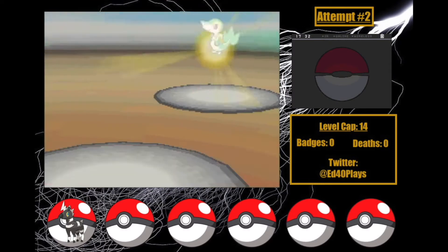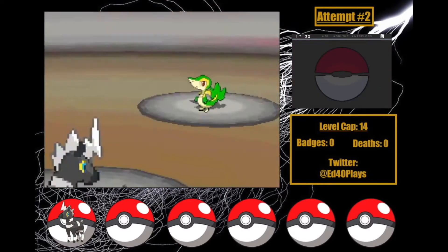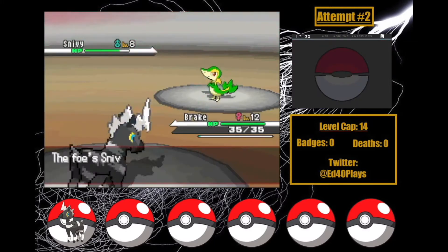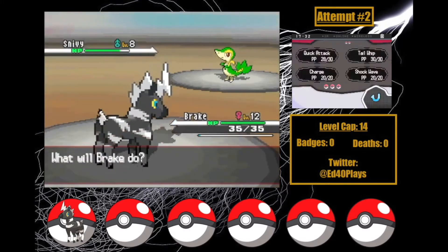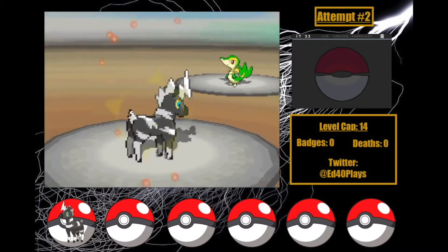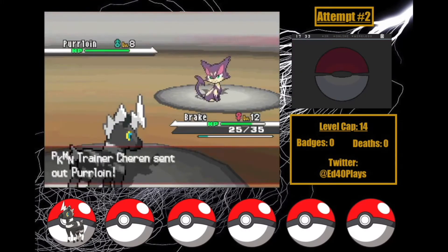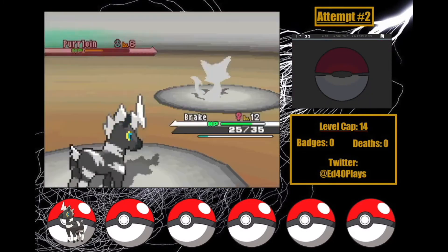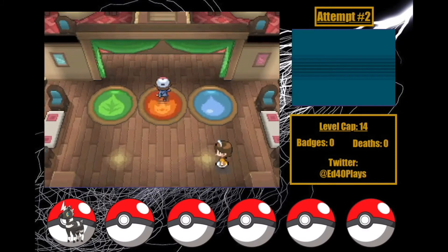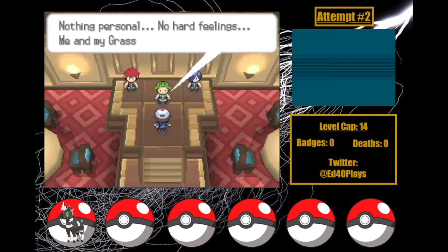I get Brake to level 12 and she learns Shockwave — an incredibly useful move right now. It's time to take on Cheren. Snivy spams Lilipup's Quick Attack, which looks to be a 3-hit. After his Oran Berry activates, Snivy finally uses Tackle. I'm worried, but it only does 10 damage! Finally, after 2 more Quick Attacks he goes down, and then Purrloin faints to a single Shockwave. Much better than last run. Now with some training, I can face Ash's worst companion. I hit into Lenora with Brake a bit under the cap at level 13 — I truthfully just got bored grinding, so I gave up.